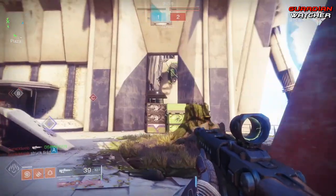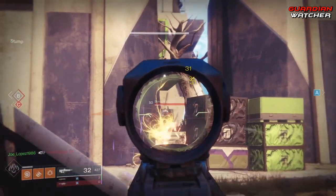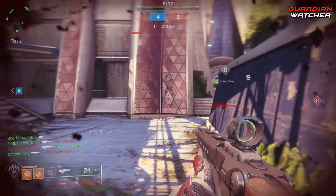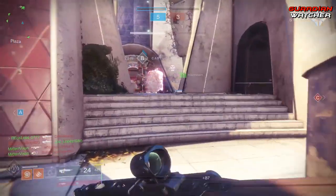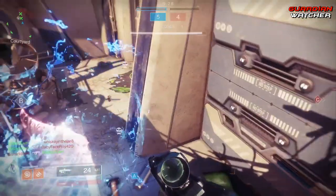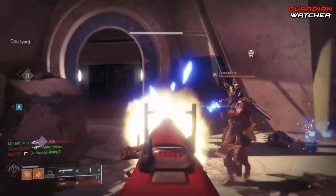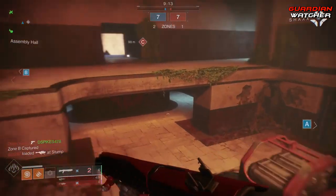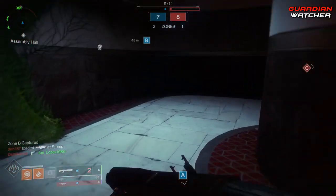Since Trials of the Nine hasn't been released for Forsaken as of this video, I am only going to talk about weapons for regular Crucible, and I will cover armor in another video. Prior to Forsaken being released, there was a huge reign of terror from several weapons in Destiny 2. Those weapons were the Graviton Lance, the Vigilance Wing, Aniope D, Sins of the Past, and Crimson.